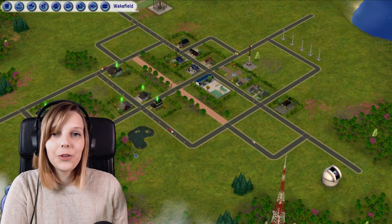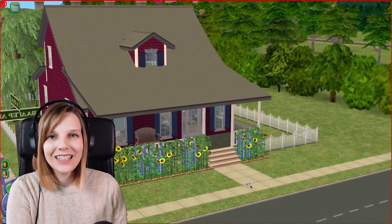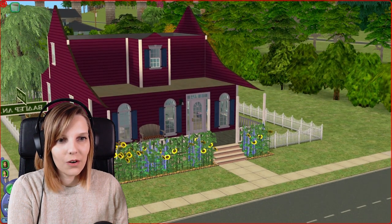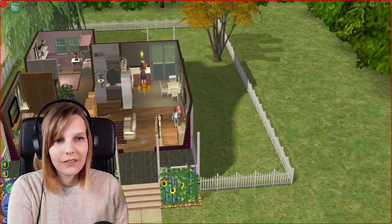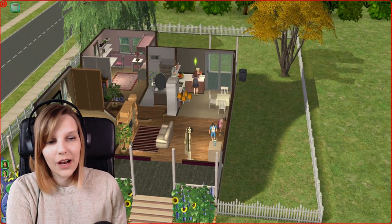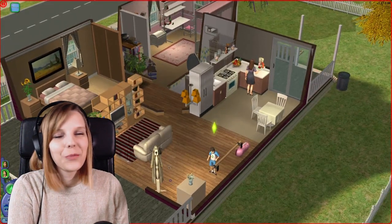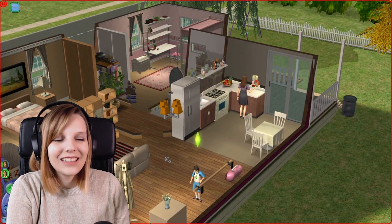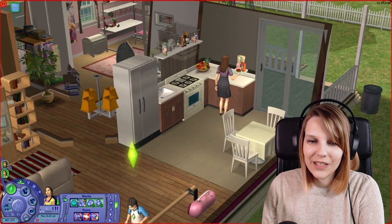Let's start with the families. Our first family in the neighborhood is the Burns family. This is their house, and the family consists of Rosemary and her little daughter Kathy, who are living in this small house together after the unfortunate passing of Rose's husband. I actually like this house a lot — I don't consider myself much of a builder, but in this neighborhood I think I did great.